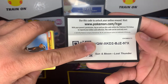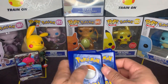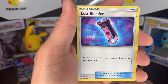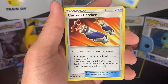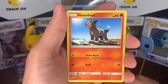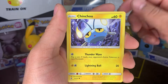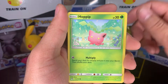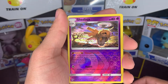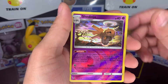This is the code card for the box — there's a Lost Thunder code right there. We have a white code. Let's go Water. Steal again — double steal scenario. Lost Blender, Custom Catcher, Hitmontop doing a little head spin, Houndour, Cutie Fly, Fairy Energy, Chinchu, Snubbull, Ninjask, Shedinja — reverse holo.